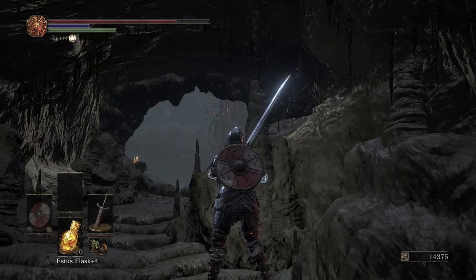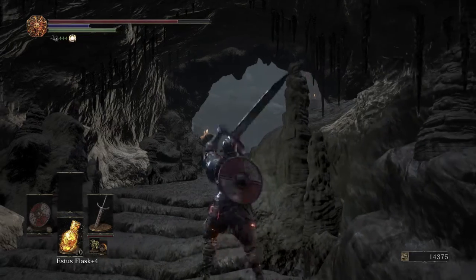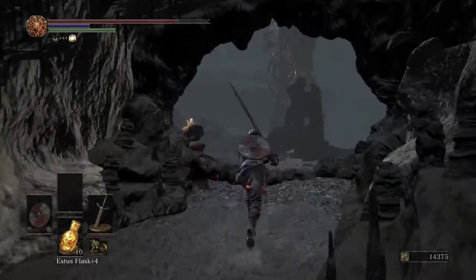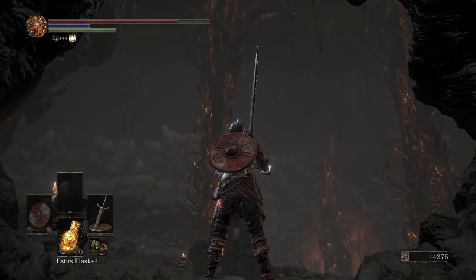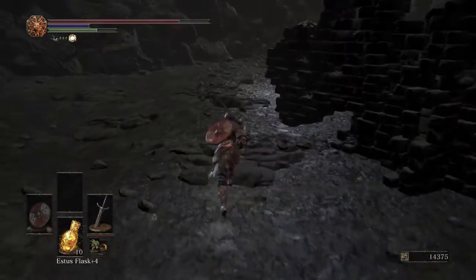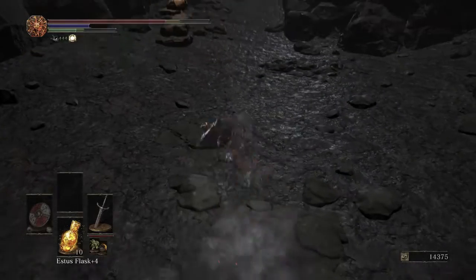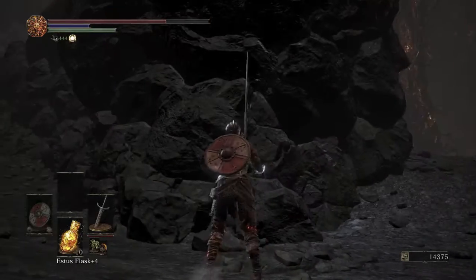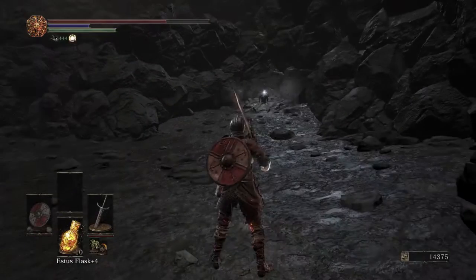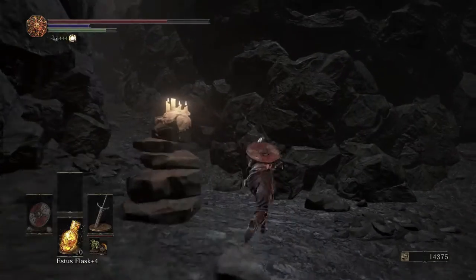The ballista can shoot you as you go forward, so we're going to come out here and drop down to the left — if you don't, the ballista will mess you up pretty bad. Drop into a little alley and deal with three wheel skeletons. Come out here protected by the tree, then run to the left and use this broken-down wall as a shield from the ballista. Jump down — once you're behind this wall you're safe. There's also an item here — Homeward Bones — you might get hit grabbing it, just roll away and you're good.